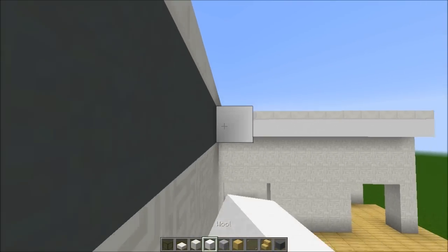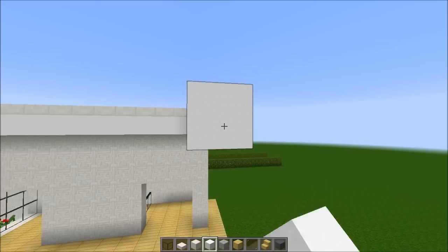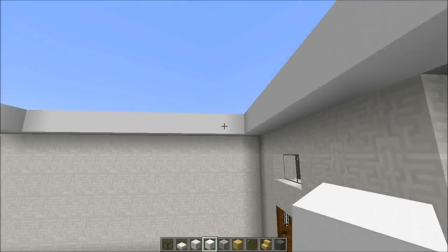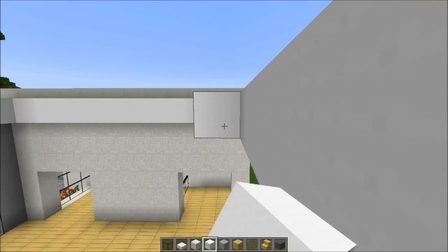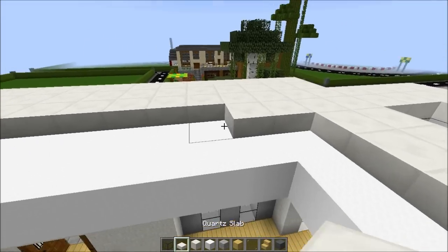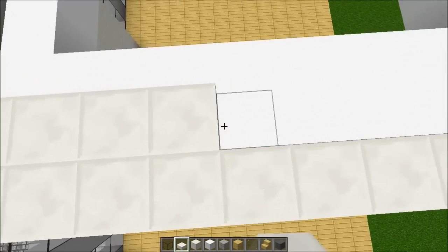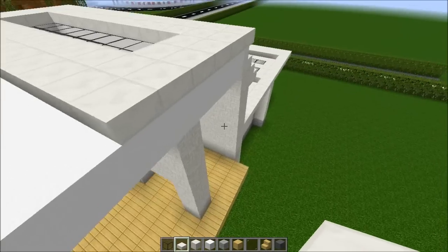We need to cover all that — that will smooth out the whole section — and do the same on the other side. I'll put some glass and slabs all over the ceiling just to make it look smoother. Basically we're trying to add some blocks to make it a little bit fancier.